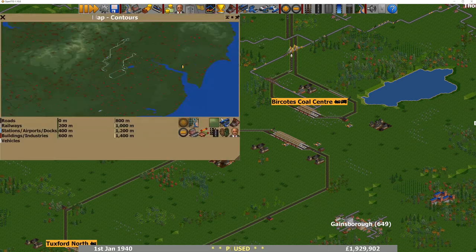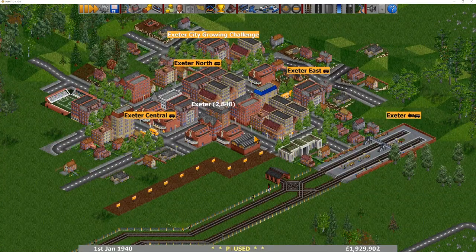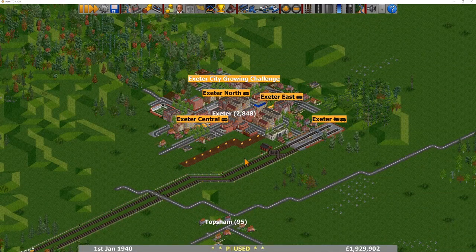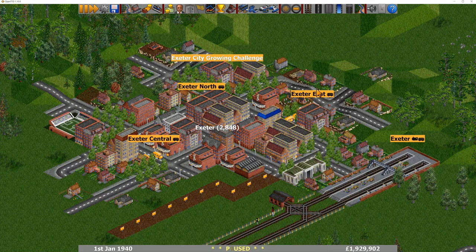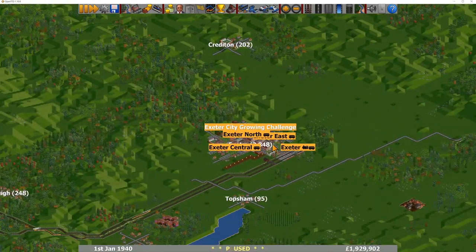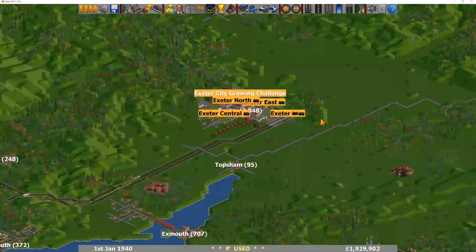Let's quickly nip over to Exeter to see how you're getting on. Your population is 2,848, and I see you've got some reserve spaces — presumably so the city doesn't expand in that area, leaving room for an airport or more train stations. Although you haven't really expanded the road network, and you've only got four stations. In theory you're actually losing out a little bit — you need five or more stations in a town to get the best growth rate. Overall though, looking very good. You've got a lot of potential with your network and some interesting signal and track building. I'm looking forward to seeing more.